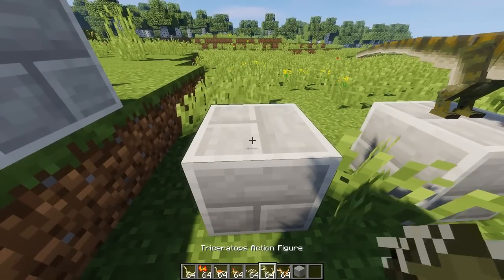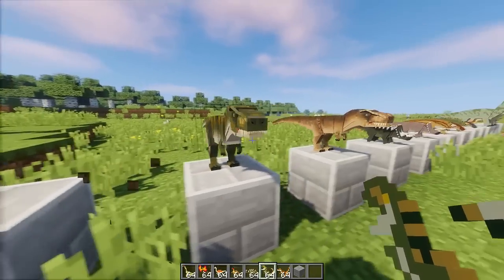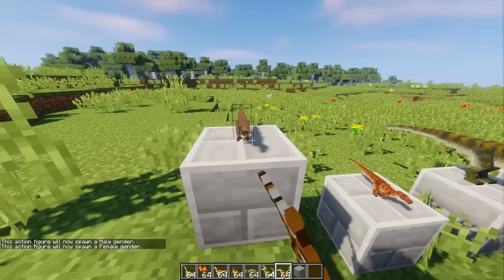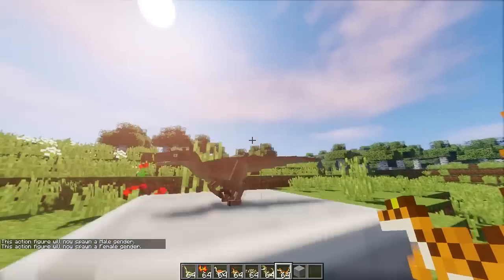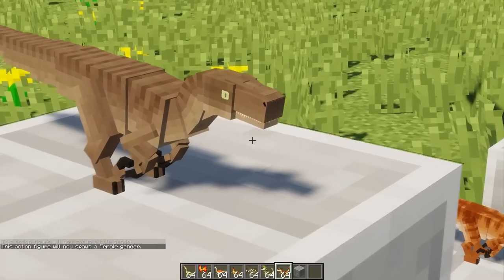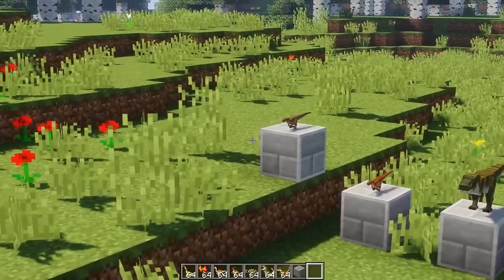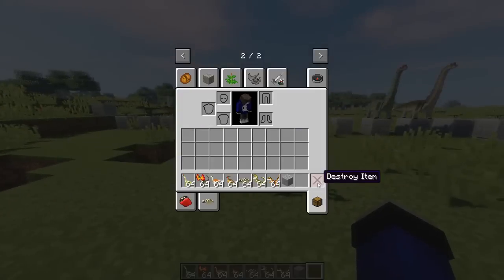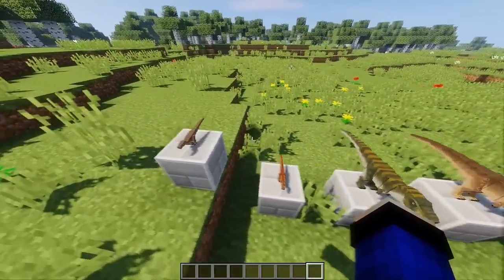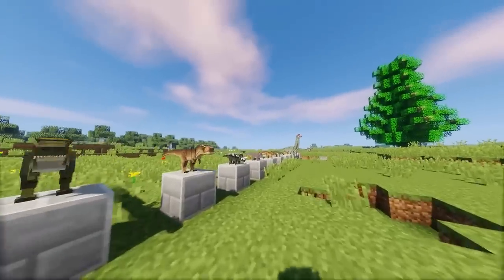Dan next ini kita punya yang last - Velociraptor. Boom, ini kecil. Perbedaannya yang male lebih keren, of course. Male lebih keren temen-temen - kayak cica gitu. Jadi ini kayak gini action feature-nya, keren-keren semua kan temen-temen. Oh my freaking god!